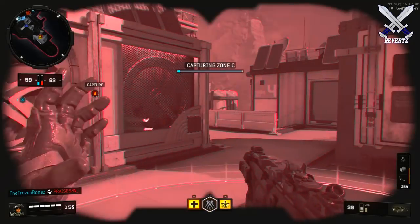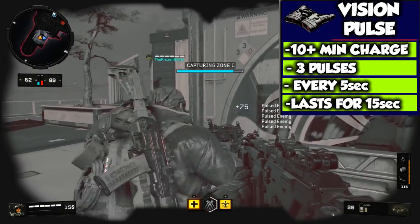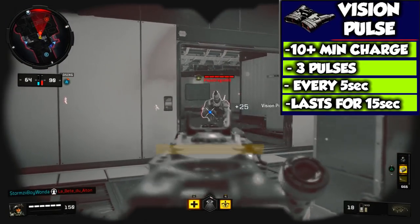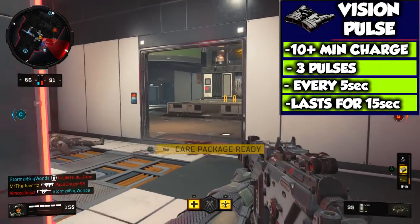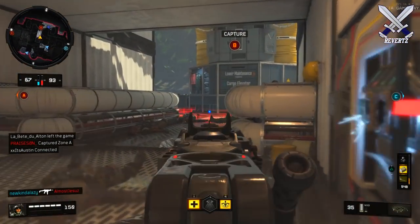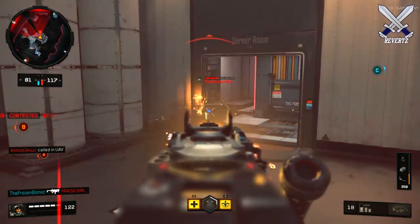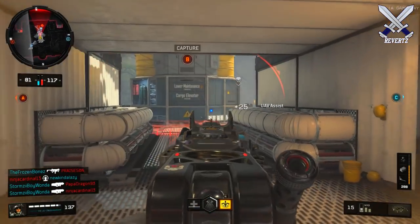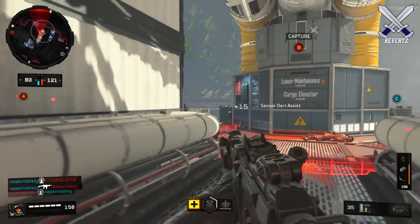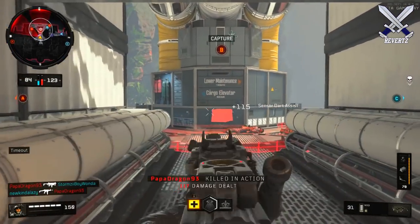In terms of countering Vision Pulse, using the Ghost perk only reduces the reveal time — it does not completely counter Vision Pulse. On screen now are some stats I collected after playing with him for pretty much the entire day. It takes over 10 minutes to fully charge the Vision Pulse without getting kills or any score. There are a total of three Vision Pulses and they come in intervals of five seconds, so in total the pulse is going to last for 15 seconds. If you die while the pulse is activated, so will the effect, so make sure you stay alive and get the full effect.